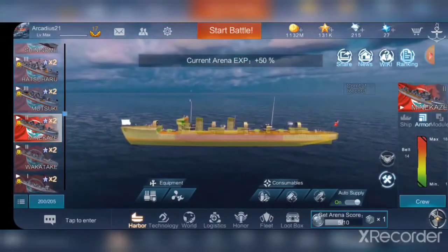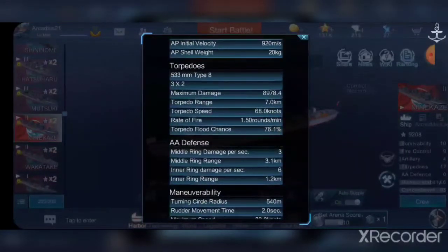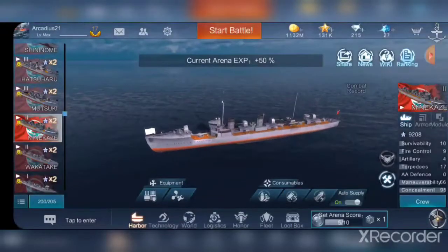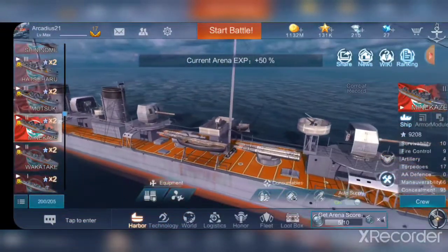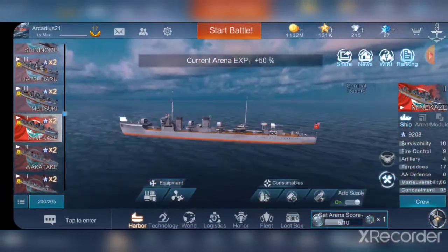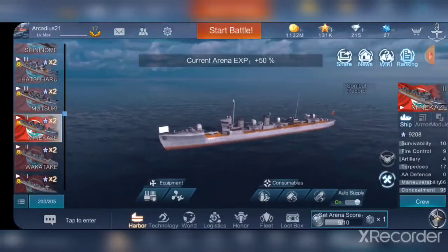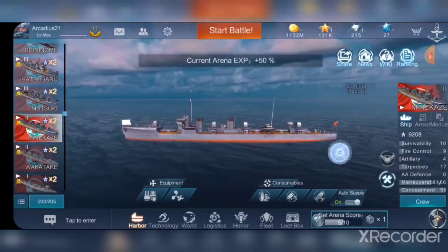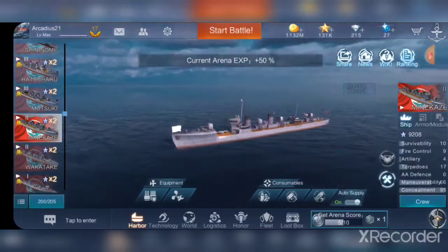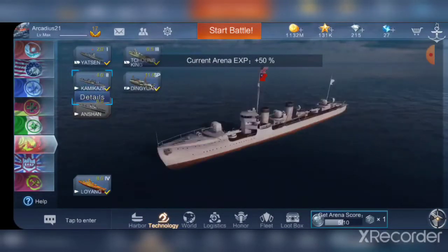Armor — well, you're a destroyer, don't expect too much. As for AA, yeah, don't expect to shoot anything down. Same AA defense as Wakatake with three and six at the same ranges, so your AA is absolutely trash. You have one AA gun — you can see the AA guns on this ship — but you're not going to shoot down many aircraft. She is very fast with good torps, there are a lot of guns at this tier but not very effective ones. It's all in how you use them, but she's not a bad ship.